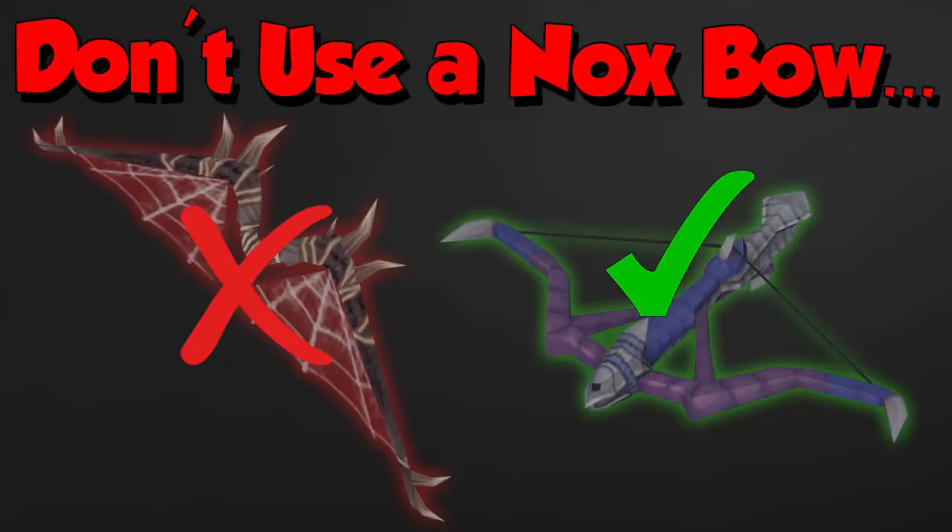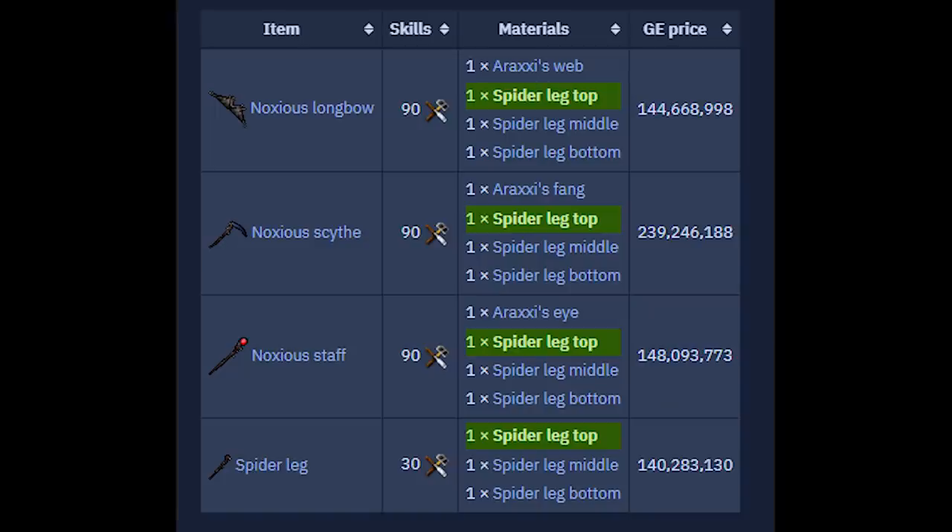Hi guys, Microw here. This is my video talking about the Nox Bow and how it isn't actually worth using. A lot of people think the Nox Bow is a really good weapon because it's tier 90 and it's expensive, but in reality it's only expensive because of the scythe, the staff, and biting components. It's kept high because of the spider leg price from Rax, not the weapon itself. It's directly correlated to the other weapons from Rax because it's made the same way, but the actual weapon is garbage.